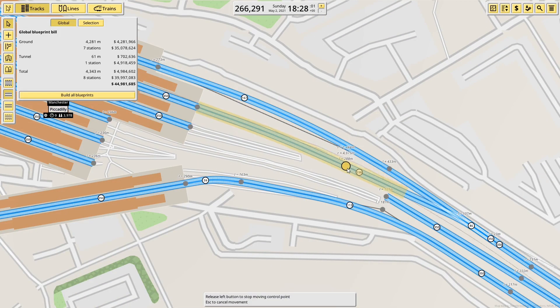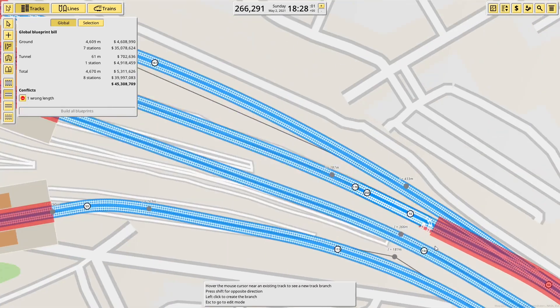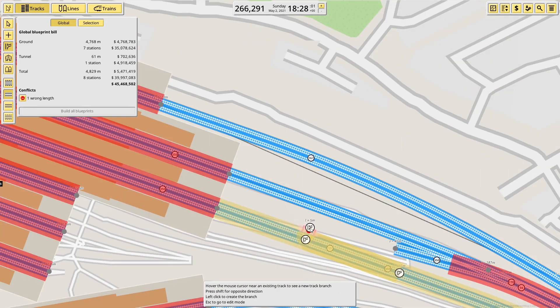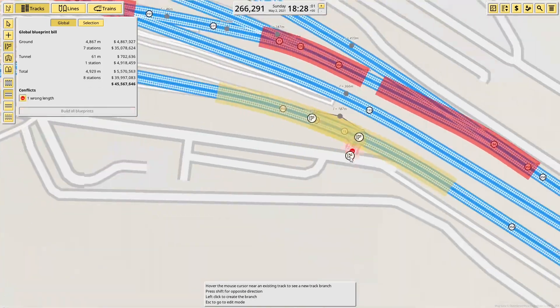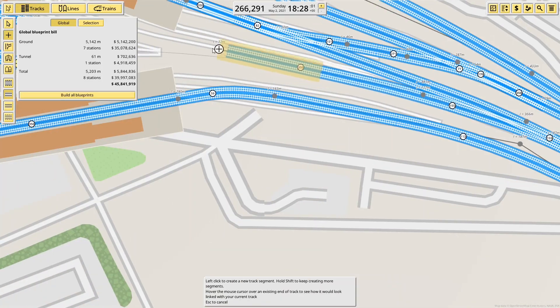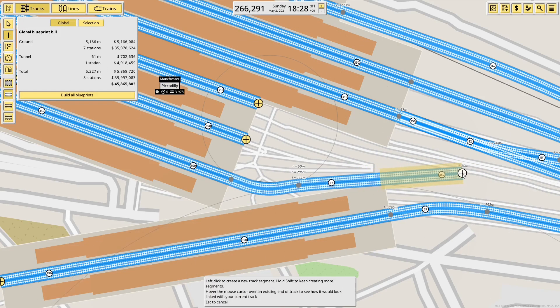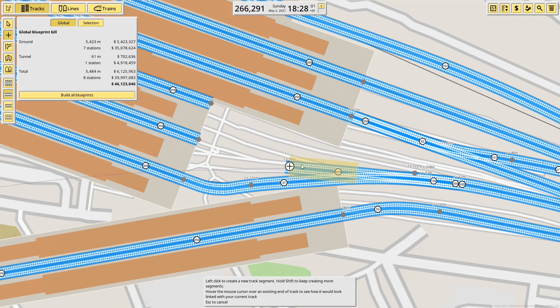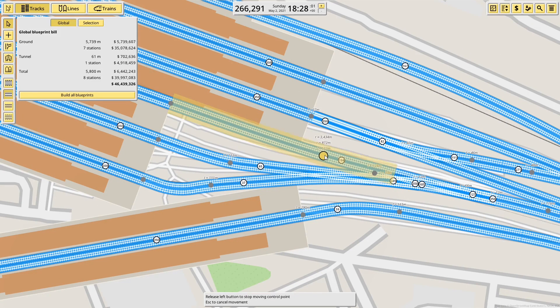There are awkwardly seven tracks on the approach to Manchester. I can only build in pairs at the moment, so I have to have six, which also makes it a bit awkward as to which platforms each track goes into. I've gone for the approach of the furthest right six platforms being accessed by the furthest right track as you approach, and the rest accessed by the middle track, with three platforms being accessed by their own track on the left.